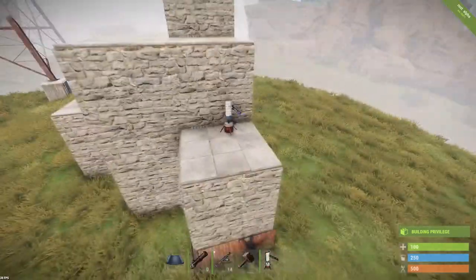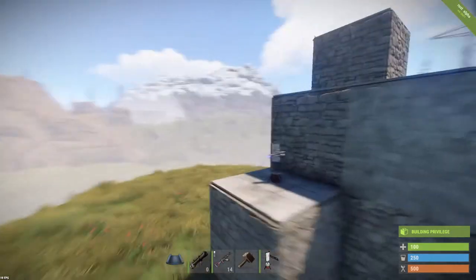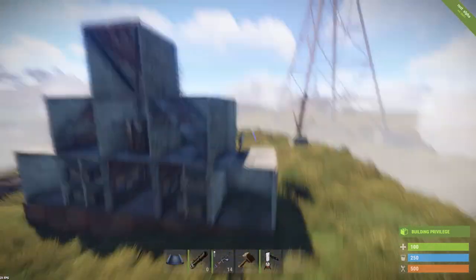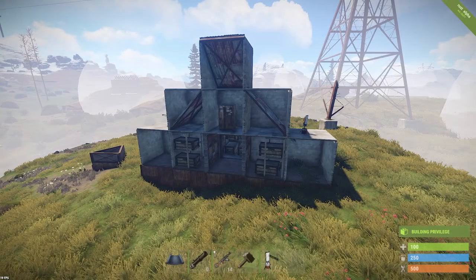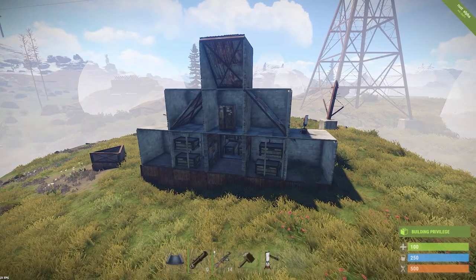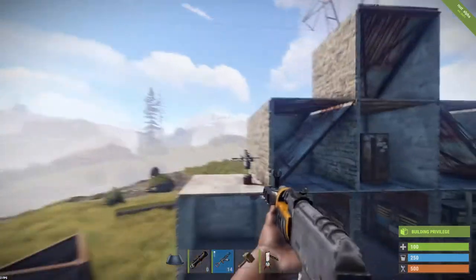Practically speaking, your base is gonna be most defended. Also there are flame turrets set outside to protect from people who try to get up there using ladders — the flame turrets are going to deal with them.